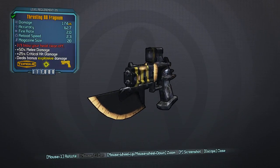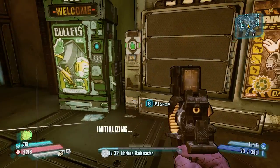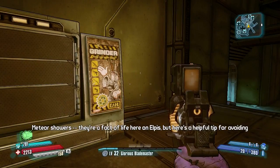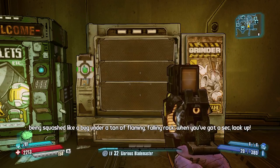Now, say this wasn't the weapon that I wanted to get. What you do is hit Alt-F4 on your keyboard or hold the power button on your console, and then it just resets the game. And you still have the stuff in your inventory, so you can keep doing that over and over again.